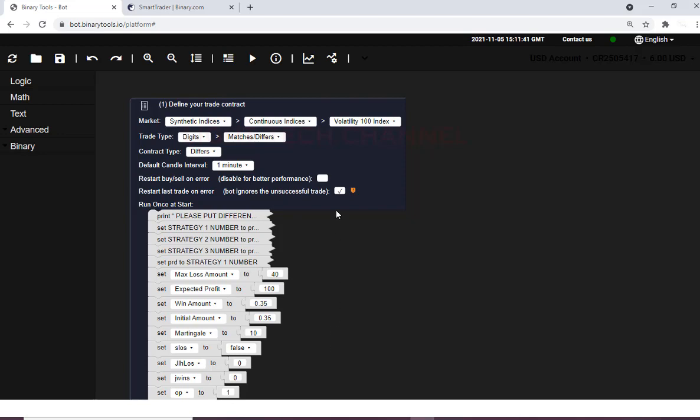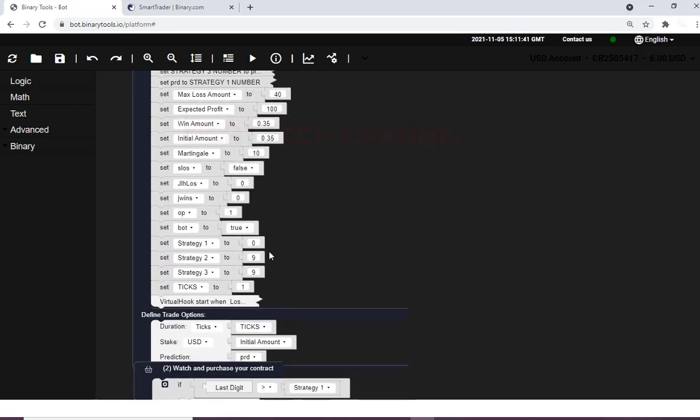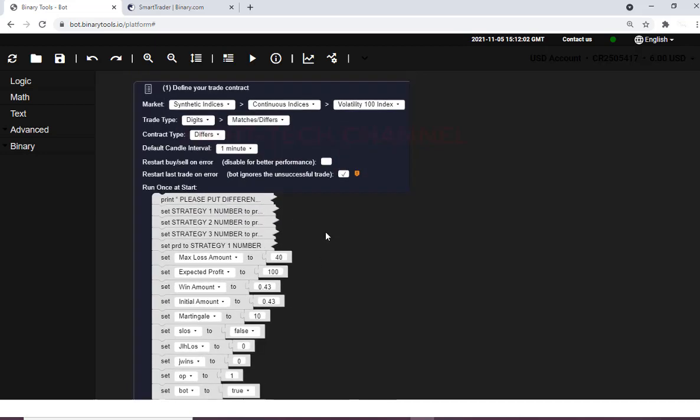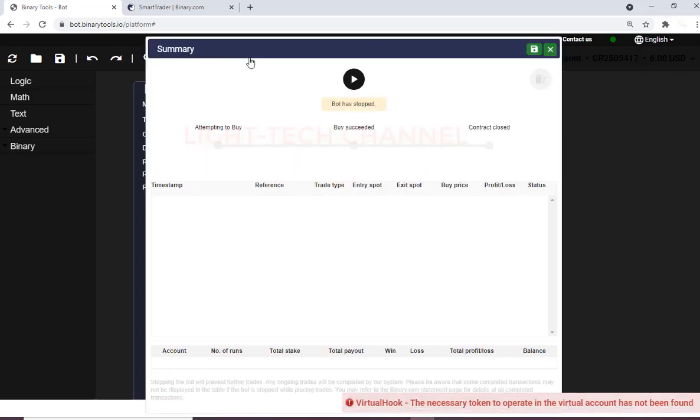I will change some settings here. I will use an initial stake of 0.43 dollars because we have six dollars. Then I will start my bot — watch what happens when I press the play button.